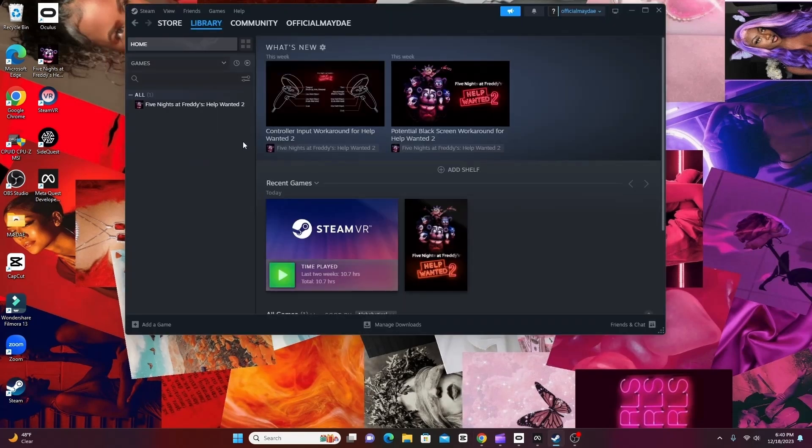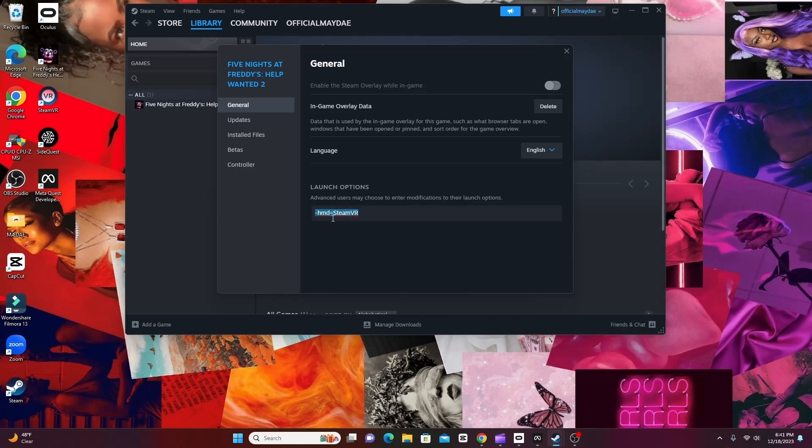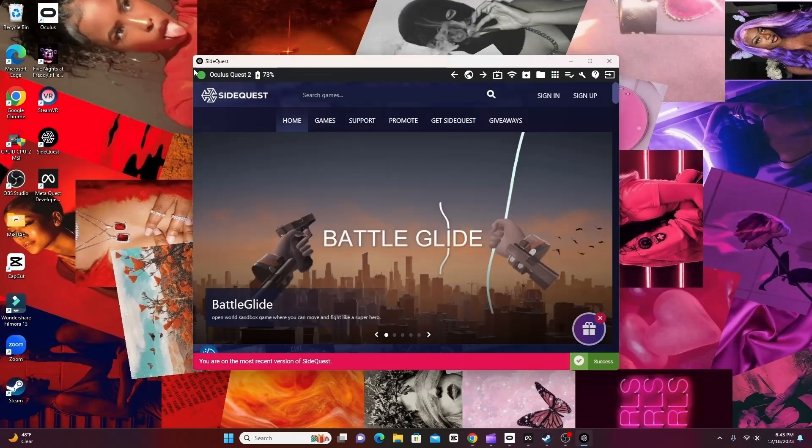Go over to Steam and left-click on the game. You should see Properties — go ahead and click on that. Then go to Launch Options and input the command into the box. It'll pop up on screen in a second. This makes the game load in VR the way it's supposed to. Shoutout to the Redditor who figured this out.